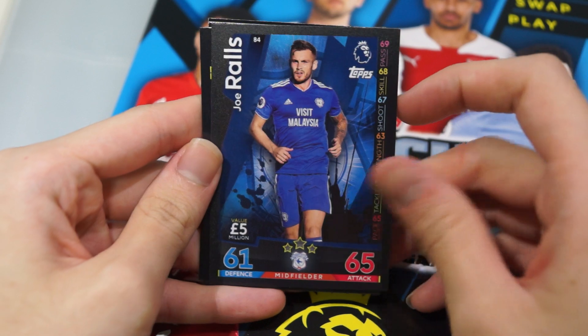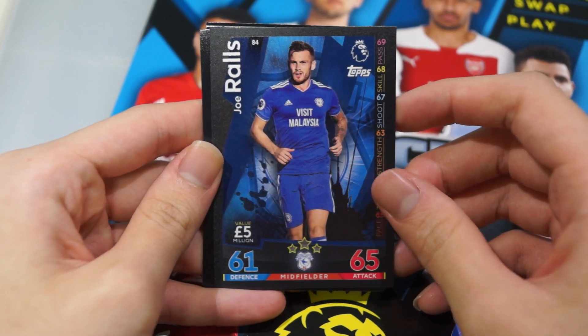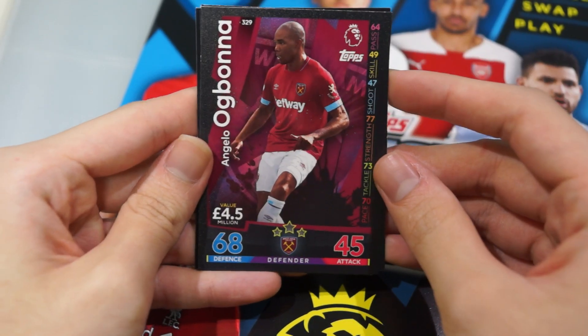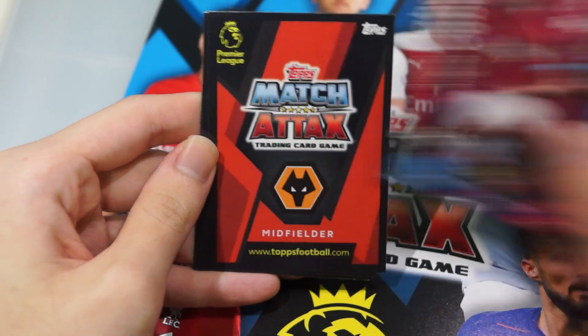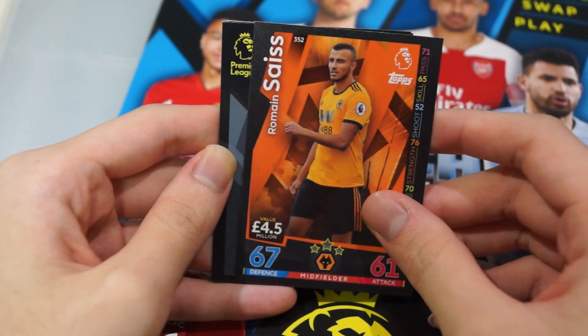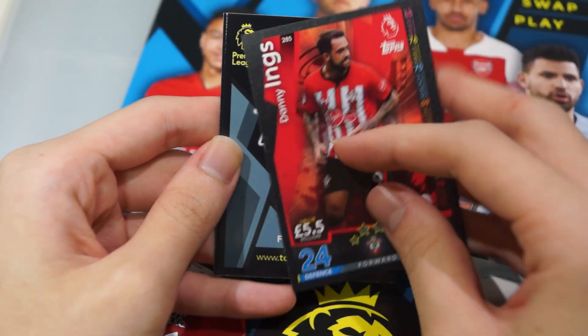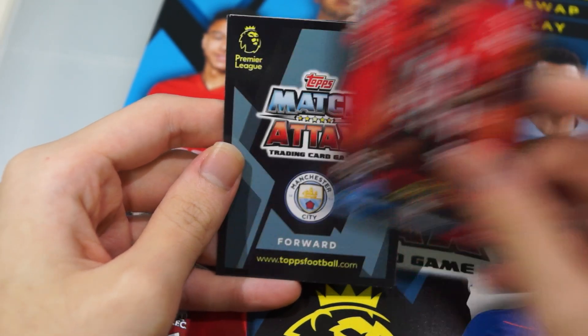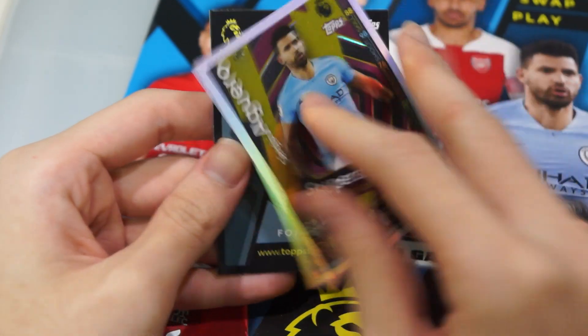First up we have Joe Riles of Cardiff City — Western Defender. Next is Angelo Ogborna. We'll have the midfielder. Roman-sized, and Southampton forward Danny Ings — the ex-Liverpool player. And of course Sergio Aguero.